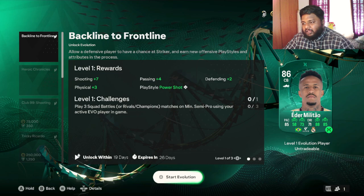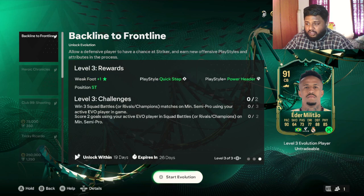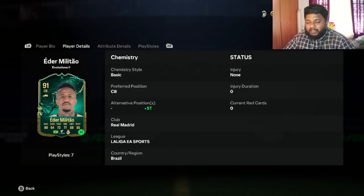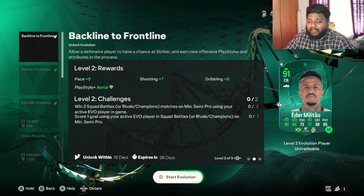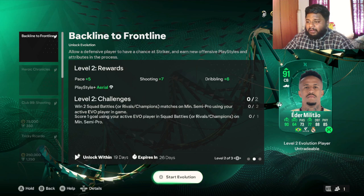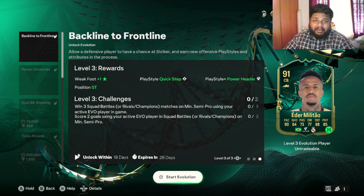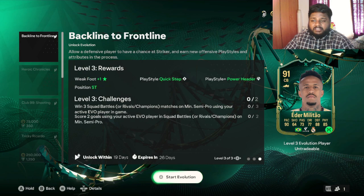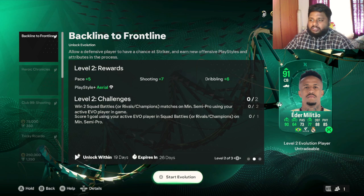The main reason this evolution was released was to make a center back player into a striker. At the end of this evolution your center back will also get an alternate position as a striker. You'll get the Power Shot play style at level one, Aerial play style plus and Power Header play style plus — and at level three you'll get Power Header play style plus. Adam Miller Tau is quite tall so you'll easily be able to head goals.